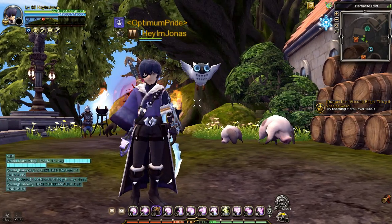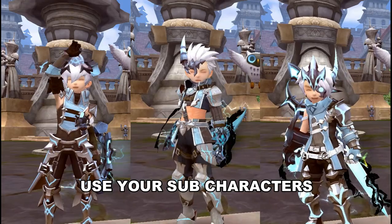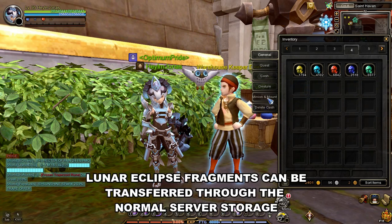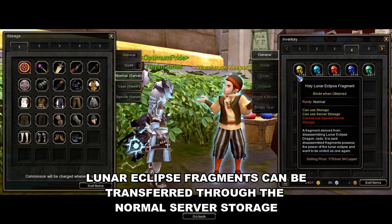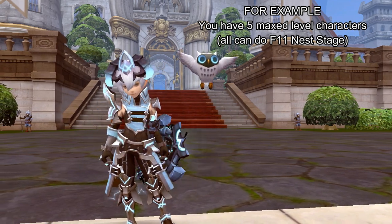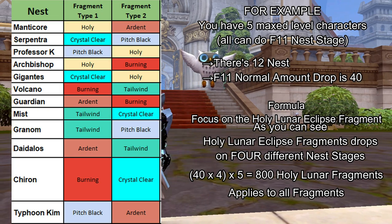So if you can only clear it once a week, how can you farm more Lunar Eclipse Fragments? You can use your sub-characters to do nest stages at Labyrinth 11 or above to farm for more Lunar Eclipse Fragments. The fragments you've collected using your sub-characters can be transferred through the normal server storage to your main character, or any character who needs these fragments the most. If you have 5 maxed level characters, in total you can get 800 Lunar Eclipse Fragments for each type per week.